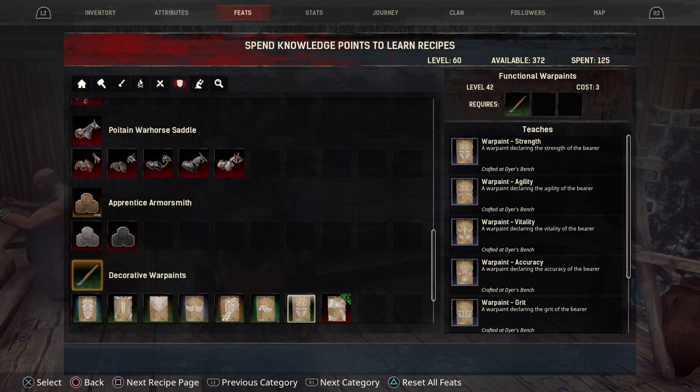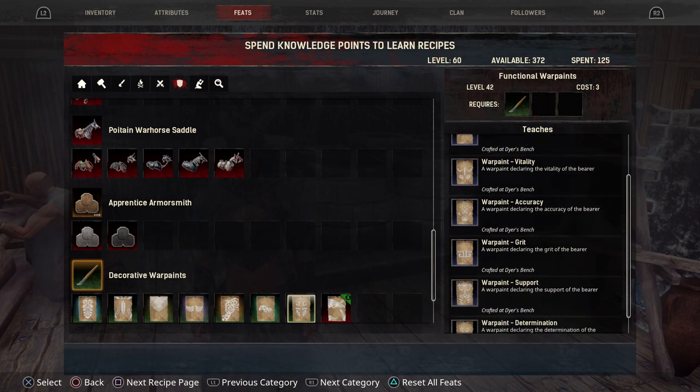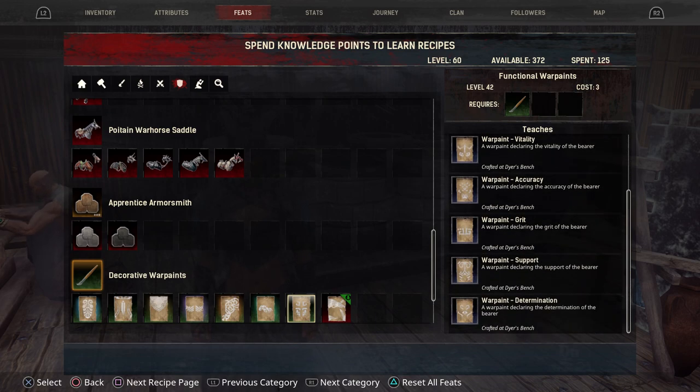To get the functional war paints you need to go one more step. On the right hand side you will see it actually says functional war paints and you need to click on that feat. You cannot get this until level 42, but all it takes again is the inking brush to make. These war paints like the elixirs coincide with your attributes — so you're going to have strength, agility, vitality, accuracy, grit, support which is encumbrance, and determination which is survival.